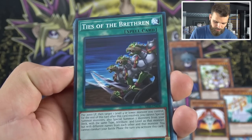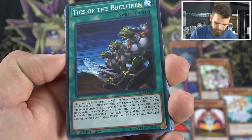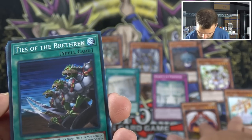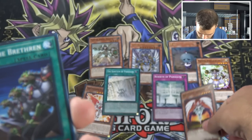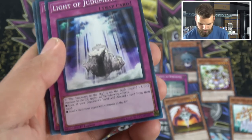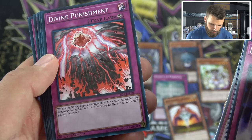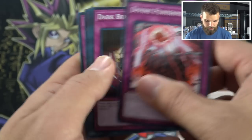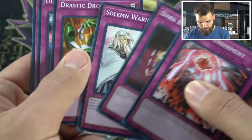You do have to pay 2,000 life to use Ties of the Brethren. Light of Judgment, Miraculous Descent, and Divine Punishment is back — activated while Sanctuary in the Sky is on the field, destroy it. Dark Bribe, Solemn Warning, Jurassic Drop-off, Ultimate Providence, Recall — no Solemn Strike, but you do get a Solemn Warning, so there's that.